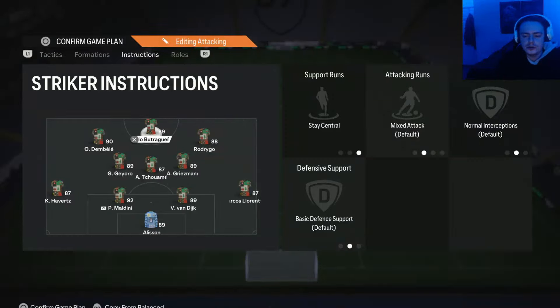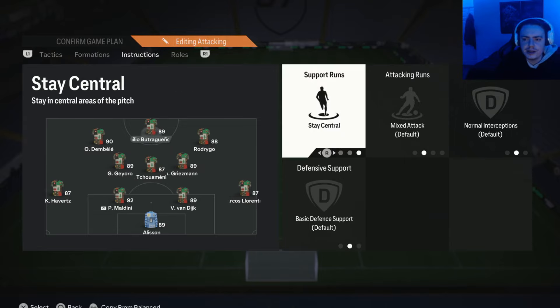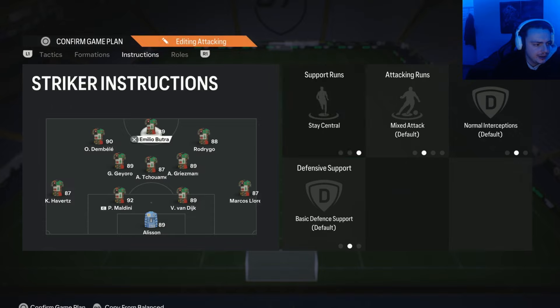Moving on to the player instructions. Starting off with the striker, we have them on Stay Central and Mixed Attack. I like Mixed Attack in a one-striker formation because I feel like you get more out of the striker — it can be a little too one-dimensional when you just set him on Get In Behind. I prefer Mixed Attack because it helps with the buildup. Stay Central is better because we do have the right and left forward to cover the wider areas, so Stay Central and Mixed Attack works best on the striker.